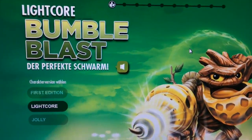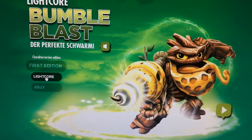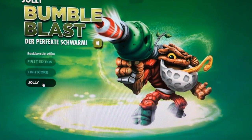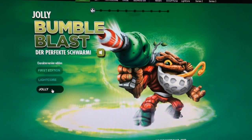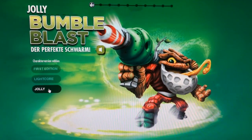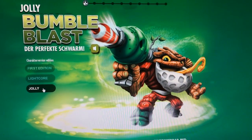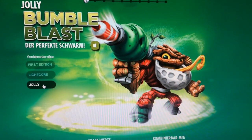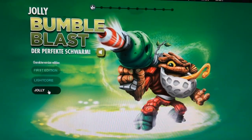Here we are on the Bumble Blast section of the Skylanders website for Germany, and if you pop down to the Jolly section — Jolly Bumble Blast. There is a figure that I presume will be coming out near Christmas, and it seems to be part of a range of figures that will be coming through the seasons. I really like the way they're tying these different characters to different times of the year, rather than releasing them in an arbitrary fashion.